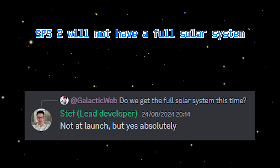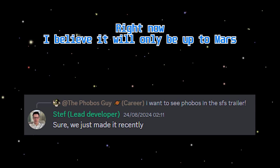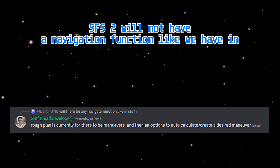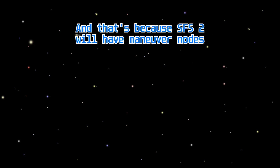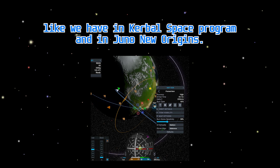SFS 2 will not have a full solar system when it is released, but it will be added in future updates. Right now, I believe it will only be up till Mars and its moons, and Jupiter and other planets will probably be part of future updates or possibly an expansion pack. SFS 2 will not have a navigation function like we have in SFS 1 with transfer windows and the navigate-to button, because SFS 2 will have maneuver nodes like we have in Kerbal Space Program and in Juno New Origins.